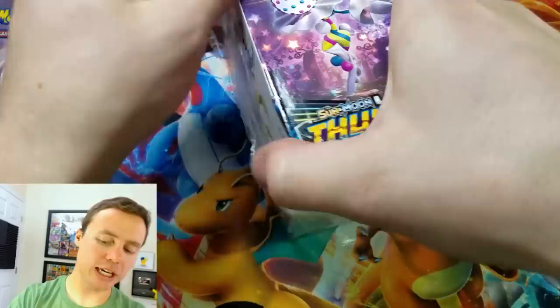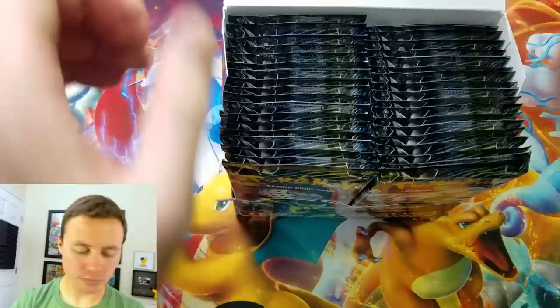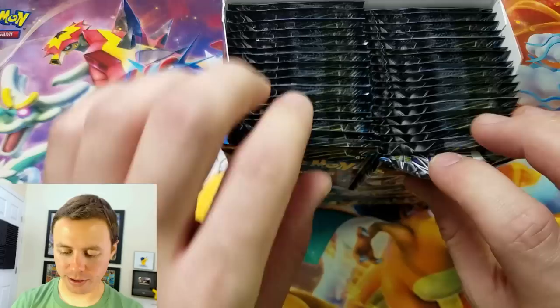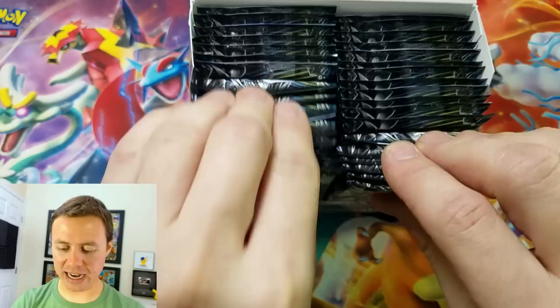As far as the point system goes, how do you know who wins? Well, we gave certain cards points. Holo Rares and Black Star Prism cards are 2 points. Reverse Holo Rares are 1. GXs are 3 points. Full Arts and Secret Rares are 5.